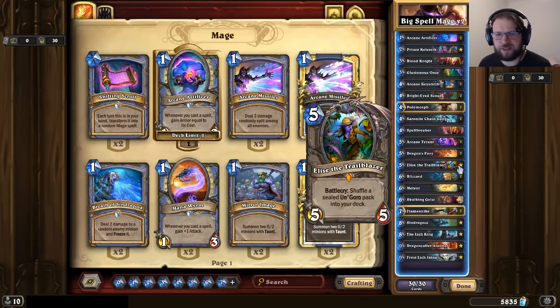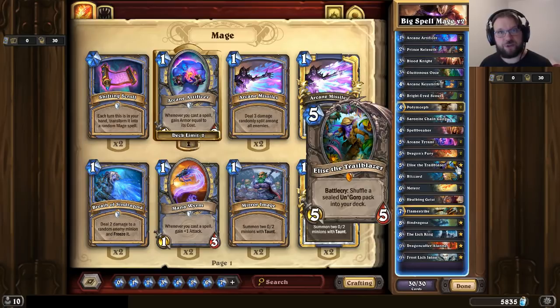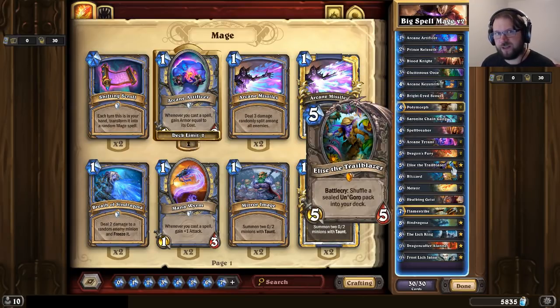Perhaps a little controversial pick: there's Elise Trailblazer in this deck. I wanted another big threat — I played with Baron Geddon but it didn't feel right. Elise can do the trick. Obviously you don't want to play Elise early if you're planning to play Dragon's Fury, because Elise shuffles a tome and spell into your deck. But you might play Elise in fatigue and then Dragon's Fury is activated as a two-damage AOE. And when the game goes really long, Elise delays your fatigue and the pack gives you new resources.